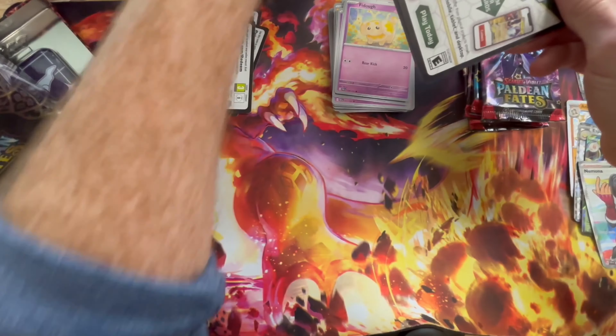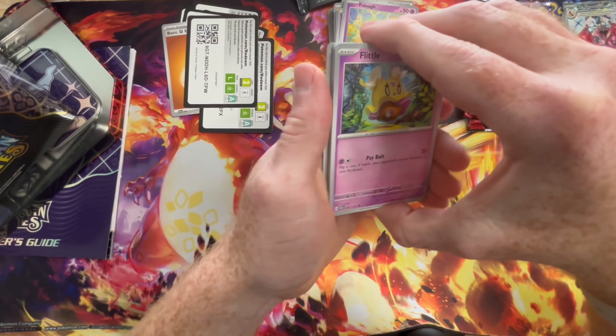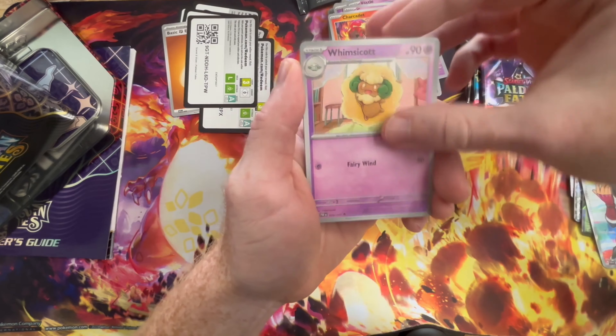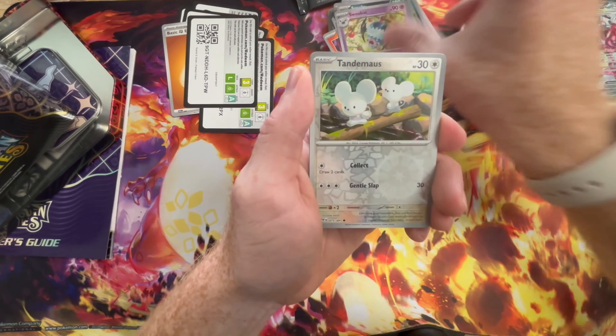We've got five more packs for this set — first ten — and let's slow roll this one. We also need quite a few gold cards, so a gold card here and there would be kind of nice. Got an Iron Treads — definitely don't need that one.